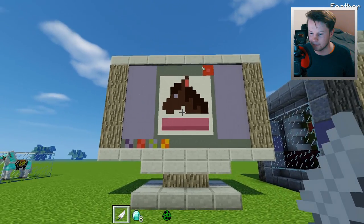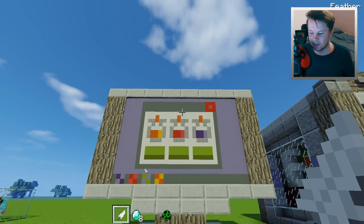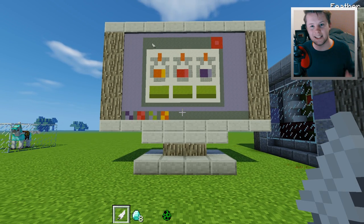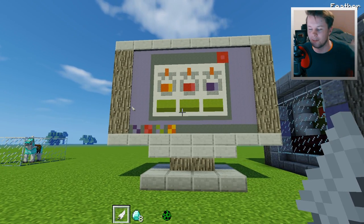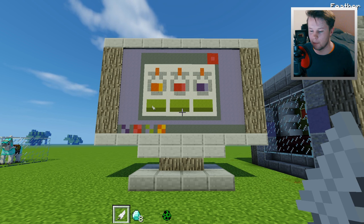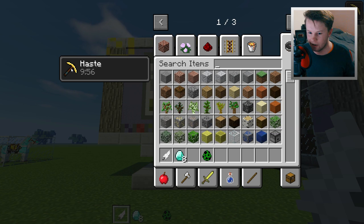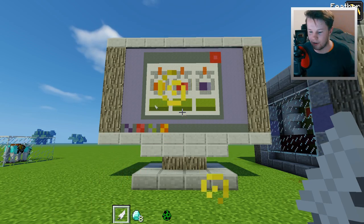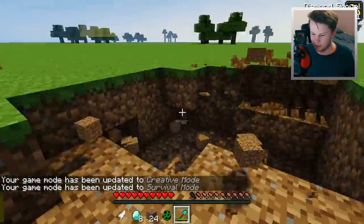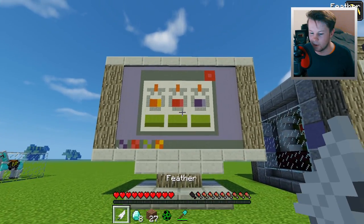Let's exit that application and go to the last one — this is a potion application. This is going to give you effects that are not possible to get in Minecraft normally, or at least a more amplified version, and you don't need a beacon block to obtain them. Let's right-click this first button — this will give you haste, which if you don't know, allows you to mine blocks a lot faster in survival mode. See how quickly they're breaking these blocks? That's what haste does. It's really useful if you're digging out huge areas.